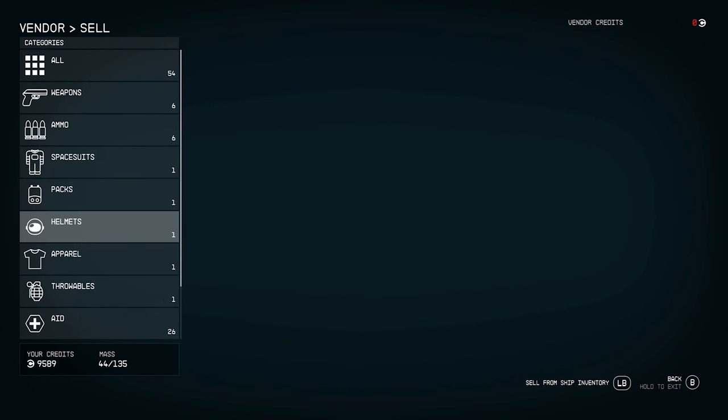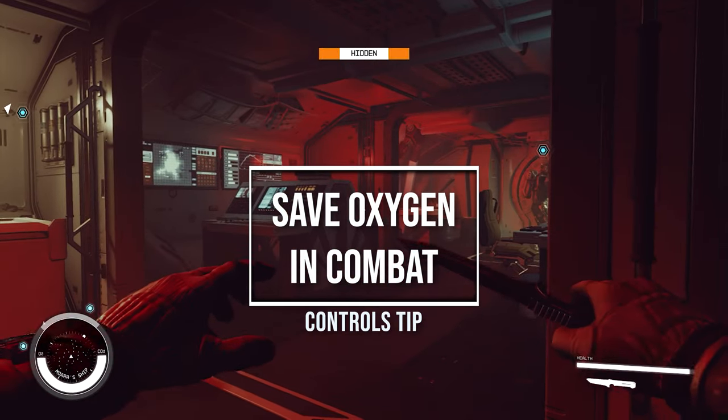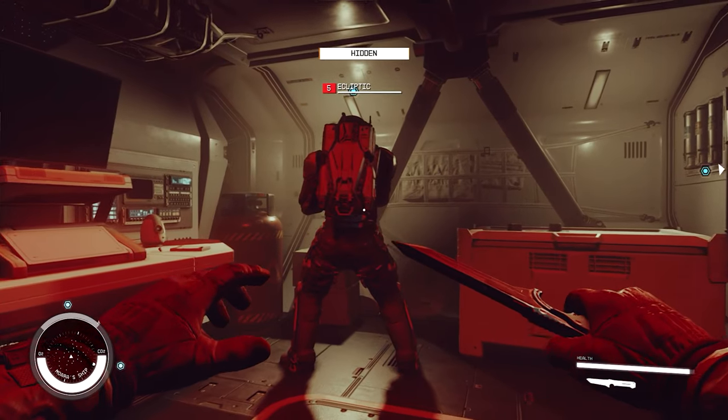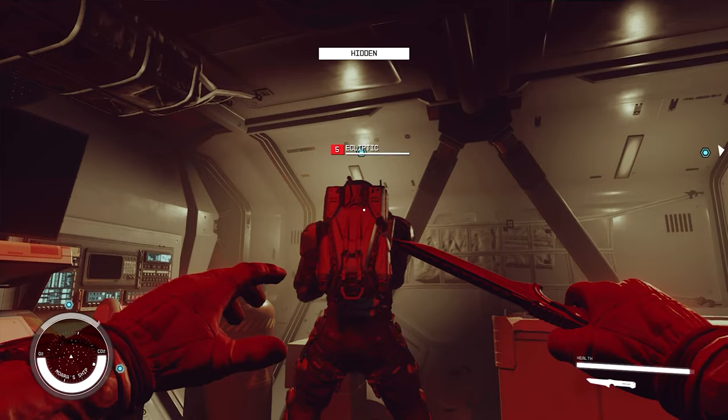Our final tip for Starfield is for melee weapon users. Instead of using your regular melee button, use the firing button instead. This will conserve oxygen while still letting you use your melee weapon.